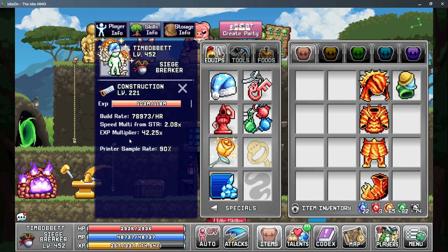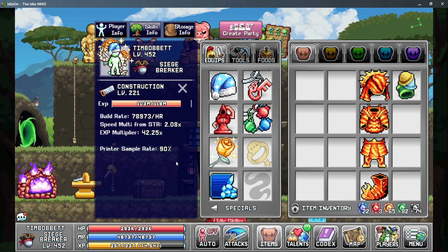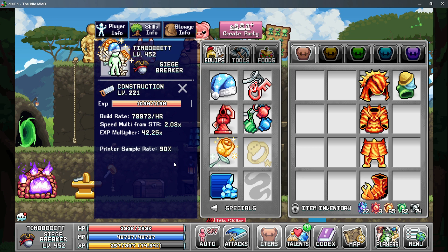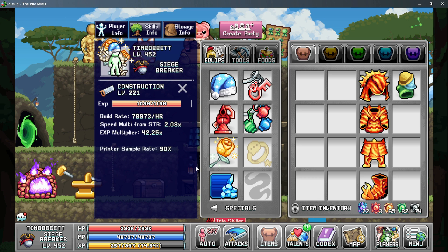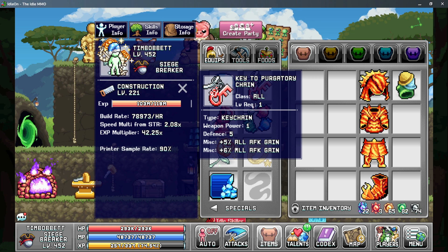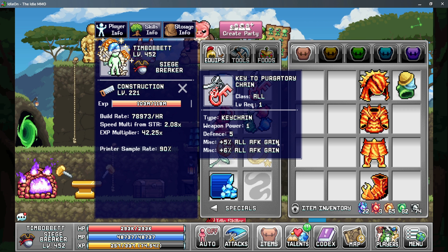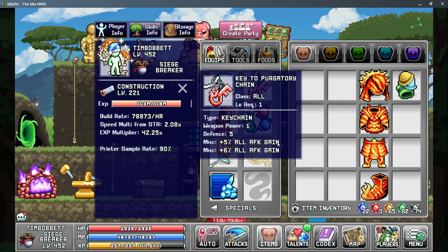The fourth stat is actually your printer sample rate, and you can check this using the construction tab. This is capped at 90%, and this is one of the easiest ways to increase the gains that you get from your printer. The fifth stat is going to be AFK gain rate, so anything that increases your all AFK gain rate or your skill AFK gain rate is going to be a basic multiplier that gives you more resources for all of your other stats.